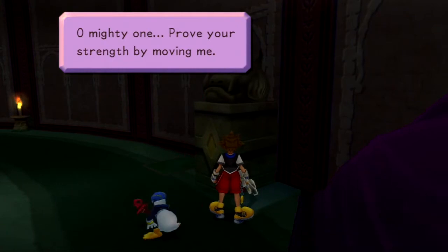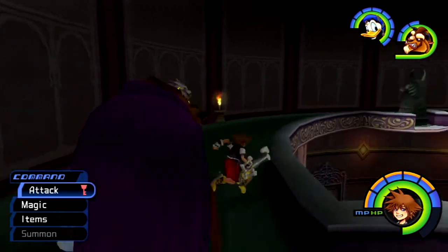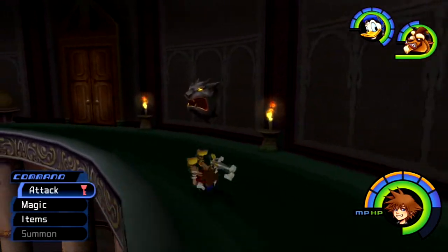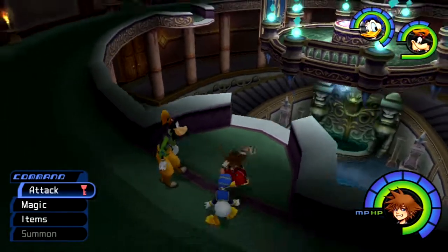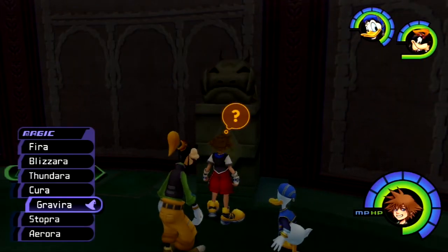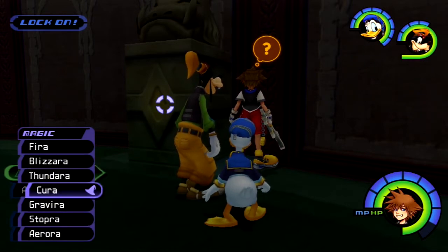Wait, what is this here? This is something I could also interact with. 'Improve your strength by moving me.' Well, there's no Trinity mark. I'm going to go back and come back here with Goofy because there's a Trinity mark I could interact with — it's the final red Trinity move. What is that? I don't want to go back down. Do I Gravira you or something? None of the other moves should be able to do anything.